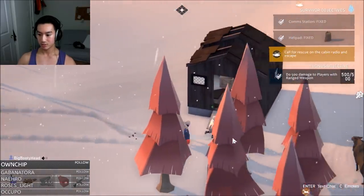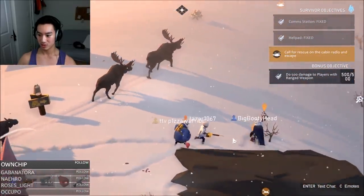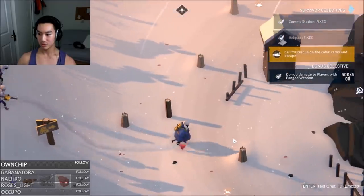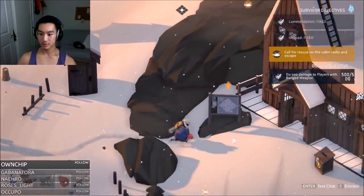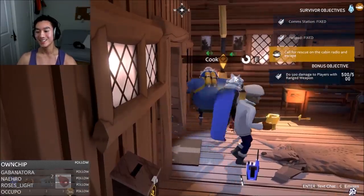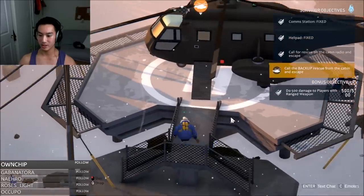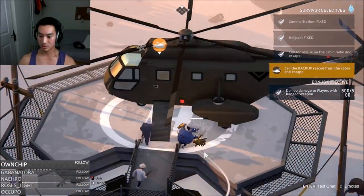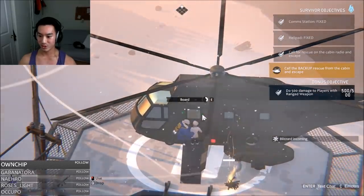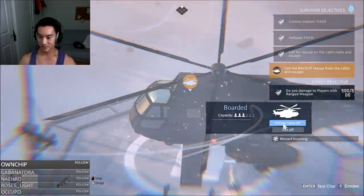The last bit of this video I'll show you is us actually getting on the rescue vehicle. The thing about the rescue vehicle is that if you're a trader, you won't be able to get on it. So what a lot of people do is walk onto the ramp at the very end and pretend like they're getting on — and right there they'll probably try to kill everyone else since they're the trader. But if they try to get in and they can't, then they must be the trader. This is the helicopter we have to take to finish the game, called using the radio in the cabin. The rescue vehicles are incredibly loud, but as you can see, it can board up to six people since there are six survivors. However, you can initiate the takeoff at any time as long as there's at least one person in it.